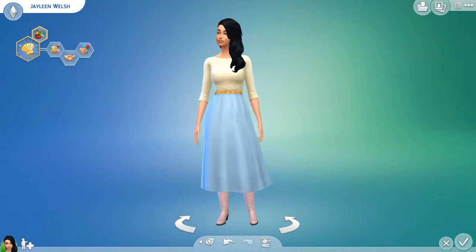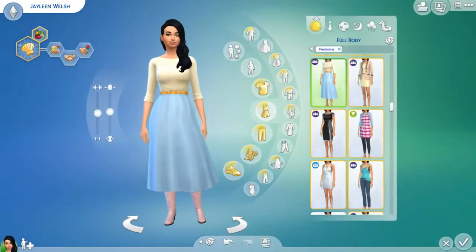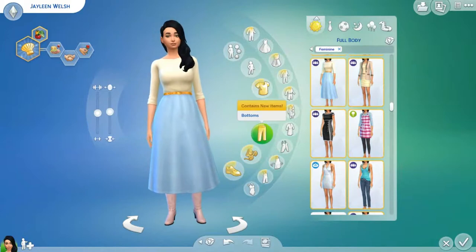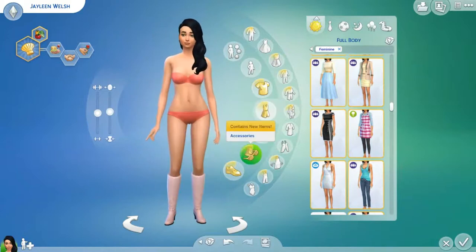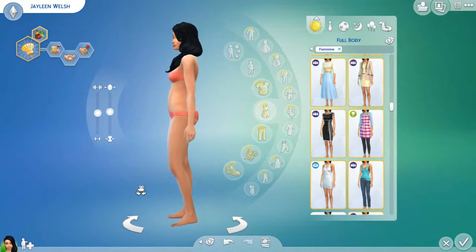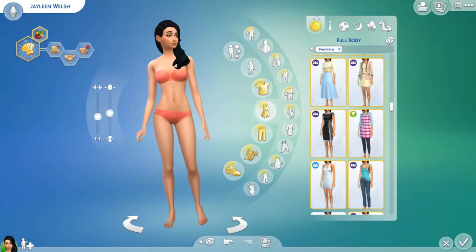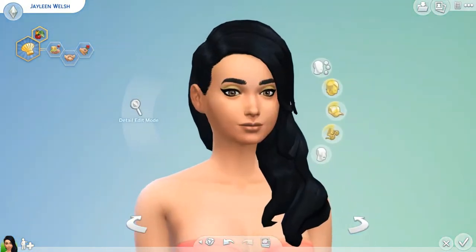Now I think we're going to choose some hair for her, but actually we'll do her build first. I'm going to choose what she looks like body-wise. You can also change the size of her feet, which I think is really cool — because if you know someone with really big feet, you can make them have big feet in the game. Okay, now we're going to change her hair.